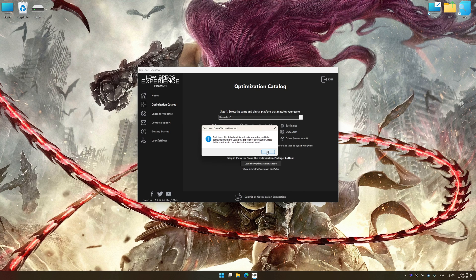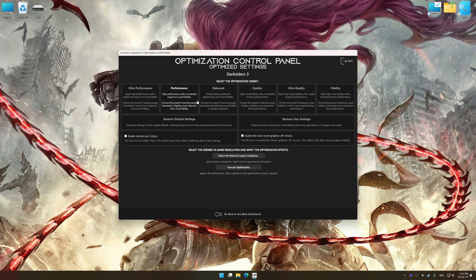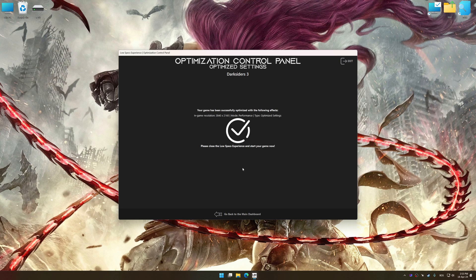Low Specs Experience will automatically detect a supported game version on your system. Now press OK and the optimization control panel will load. Once loaded, select the desired optimization presets and the rendering resolution for the game. Feel free to experiment with the optimization presets and rendering resolution to see what works best for your system. To apply the optimization, press the execute optimization button and then start your game.